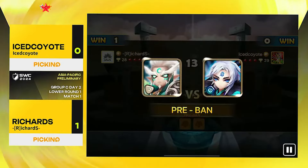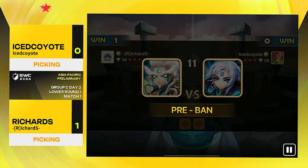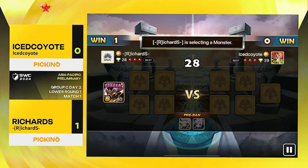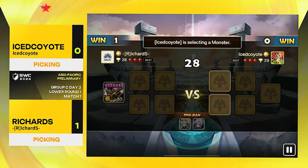Seimei is going to be pre-banned, and Volantis is also going to get pre-banned. No more Haygang. What's the plan for Ice Coyote? He definitely wants to go for some sort of AOE strip again, but an AOE strip team isn't exactly very good against Tian Lang and Seimei from Richard. Maybe Game 1 was bad for Ice Coyote, but Game 2 could be even worse. Here we go — first pick for Richard is going to be the good old Cigar.